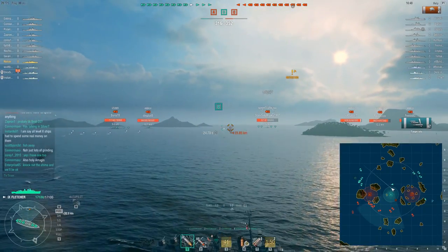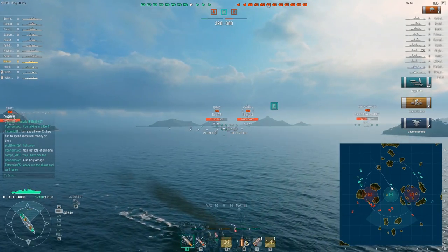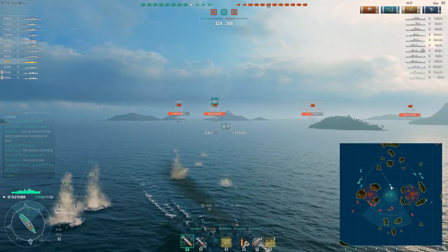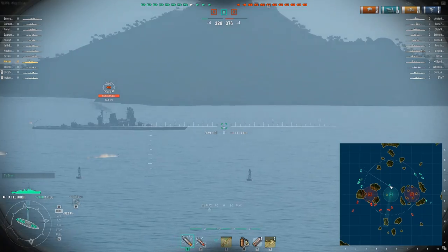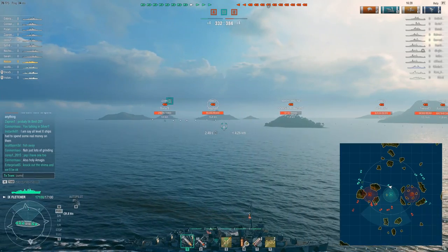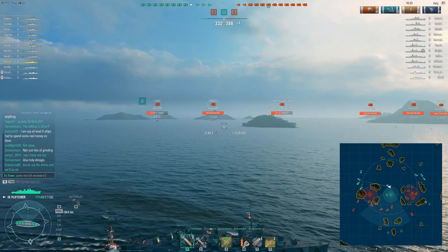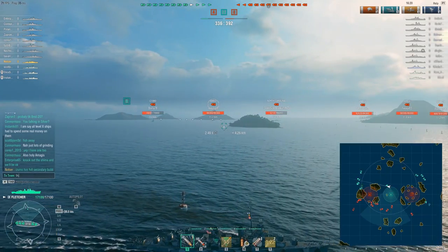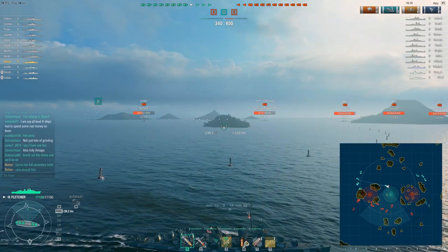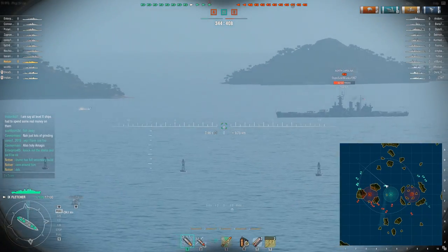It looks like we land one torpedo on the enemy North Carolina and two more on the Izumo, and we cause one flood out of the three — what's the chance of that? For half a second we were visible. The Izumo is apparently running some crazy secondary build; you could just see the secondaries rain down on us. I share that intel with my team. The enemy team is doing pretty well — they have A and C, and we only have B, just barely. If these battleships come into B, we really can't deal with them.